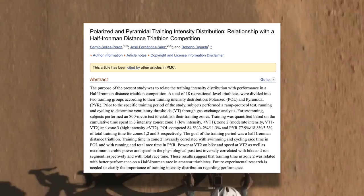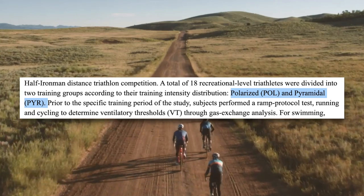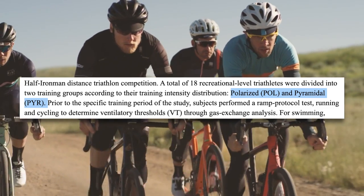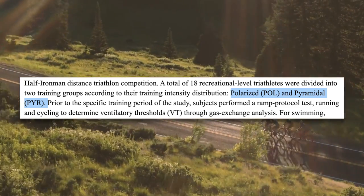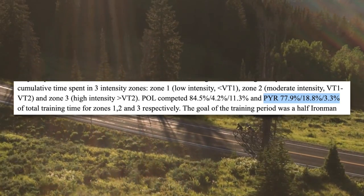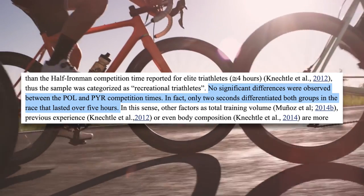This is what is referred to as pyramidal training, and has been tested in studies like this one that had a group that completely avoided sweet spot and tempo, and another group that still did the majority of their training at the easier endurance zone at 78%, but then spent the remaining time mostly doing sweet spot and tempo work. What they found was no significant difference between the two groups in competition times. The pyramidal approach is what I would use for ultra endurance races like long gravel races.